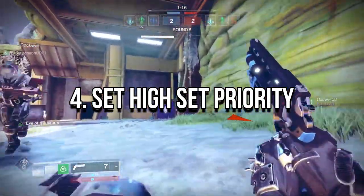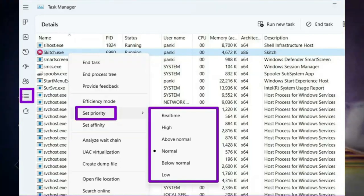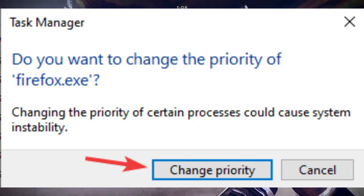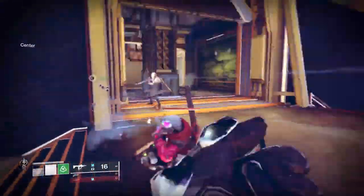Set High Priority for Destiny 2 Lightfall. Start Task Manager, go to the Details tab, right-click the desired process, and choose Set Priority, then select High. When the confirmation dialog appears, select Change Priority.